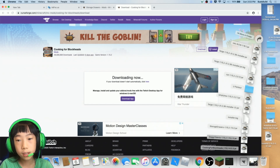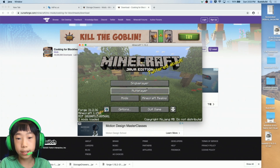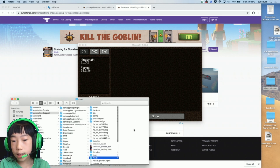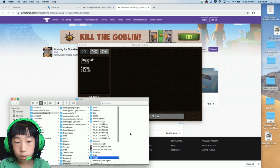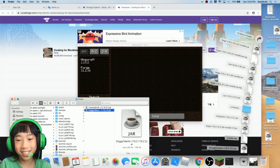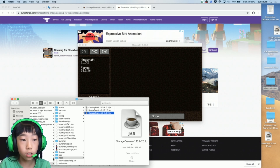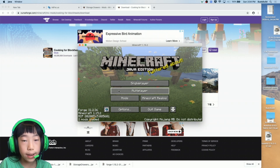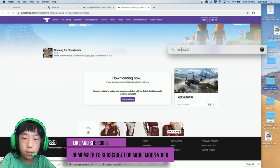So we have Cooking for Blockheads, Doggy Talents, and Storage Drawers. Wait for Minecraft to load — almost done. Don't click Single Player yet. Go to Mods, then Open Mods Folder. Then go back to your Downloads, find all the mods you just downloaded, and drag them all into the mods folder — it has to be the 'mods' folder or it won't work.